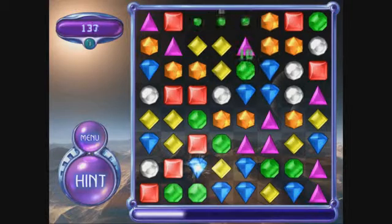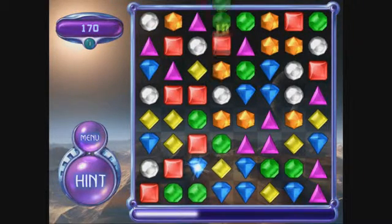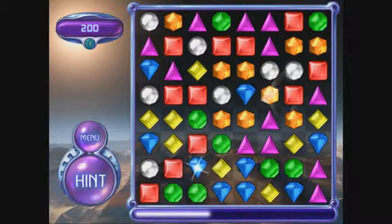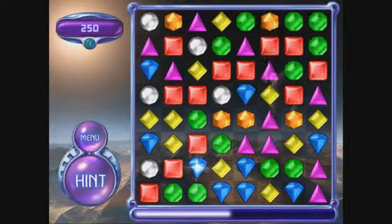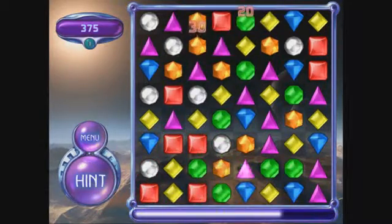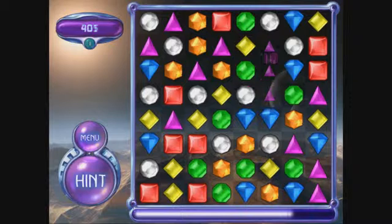I find if you do the horizontal ones, you get a better chance of not running out of moves — but maybe that's just me. What do we got going here? I'll do that one for now. Sometimes you get no choice — you have to do the vertical ones. I'm going to run out of moves very fast in this one, I'd see.